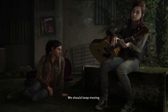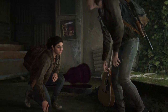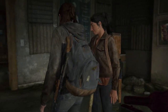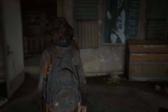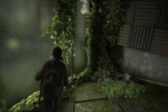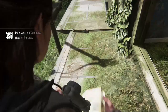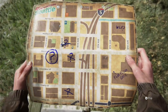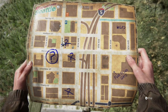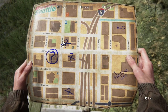There are four workbenches to find in the Seattle Day 1 chapter. The first one can be found in the downtown area where you've got to search the area and visit locations on the map that Ellie draws. One of the locations is a music store and if you go upstairs you get to play the guitar. You'll get a cutscene, and once done, head out of the window on the top floor. You'll come out onto a ledge — follow the walkway around and you'll find a workbench.